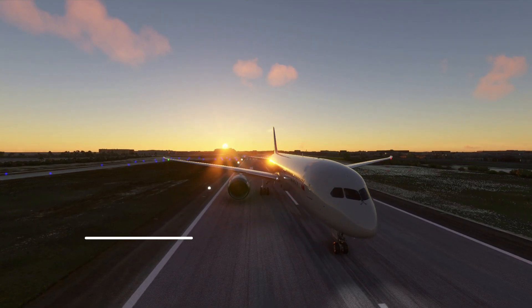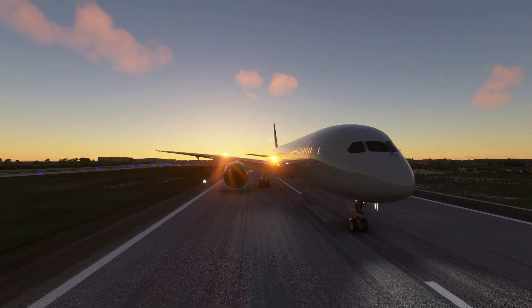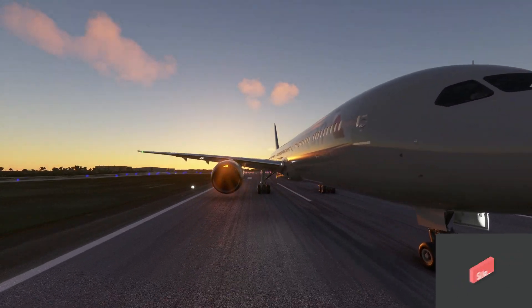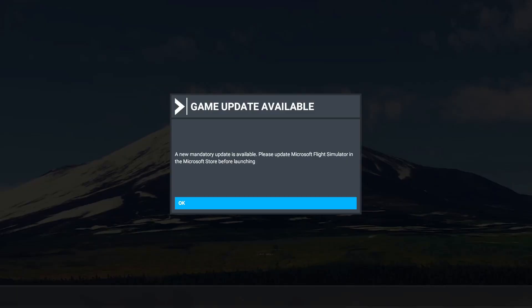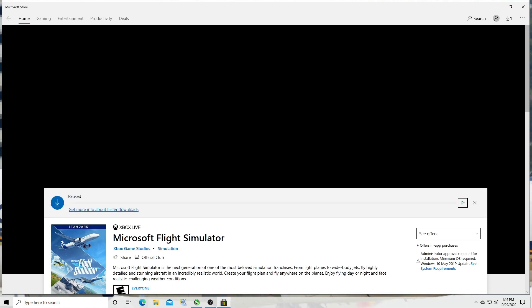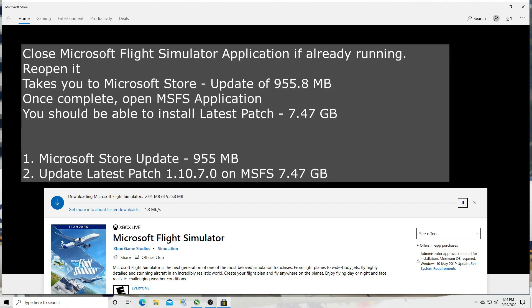The latest patch has been released just two hours ago - it's patch 1.10.7.0, which is basically Update 5. There are two things you need to do first: exit the application and reopen it, which is Microsoft Flight Simulator. Once you try to open it, it takes you to the Microsoft Store where you need to install a 955.8 MB patch.